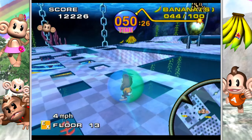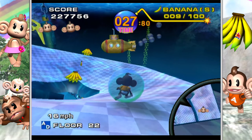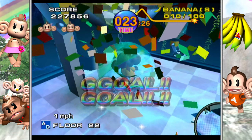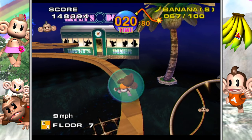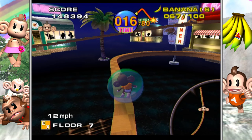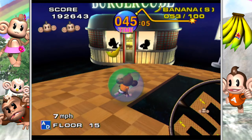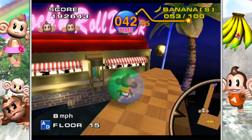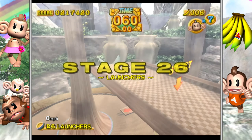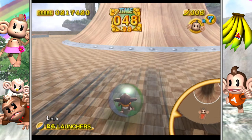Again, the channel is called Artisan Music — there will be a link in the description and a card above. Weekly uploads start next month, kicking off with an NES cover and a Genesis cover. Getting back on track with Super Monkey Ball, the level design in both games gradually increases in difficulty and complexity, but it usually doesn't spike. However, there are exceptions, especially in the second game.